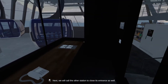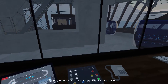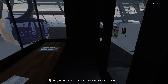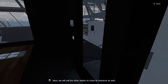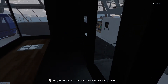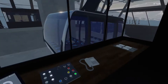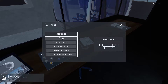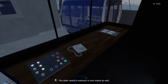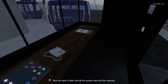It really shouldn't be left-click to go to the next menu. I've had this in a previous game I played recently, because when I try and open the door it skips to the next part of the tutorial even though I'm not ready. Next we will call the other station to close its entrance as well. Let's see - close entrance. The other station's entrance is now closed as well. Well done us.